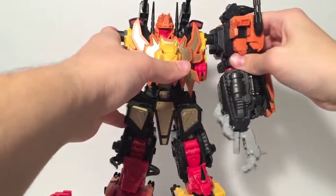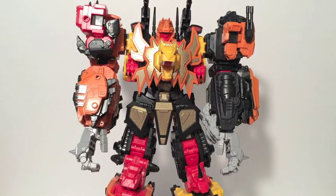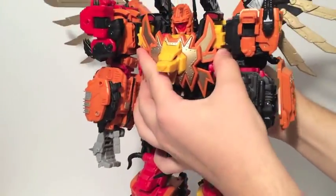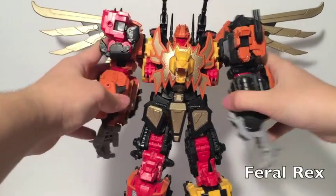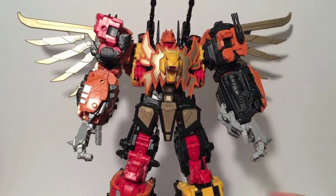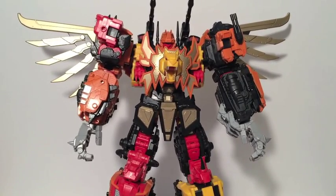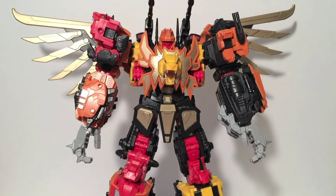The connection joints are so sturdy — they are a universal combiner peg type system between the legs and arms. And here we are with Predaking, who just looks awesome as Feral Rex. Knowing how large his individual components are, it's just impressive to see this all together. He is super sturdy — I can shake my review set and he won't fall.